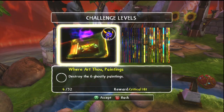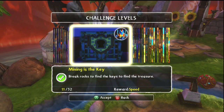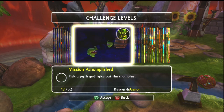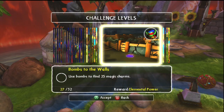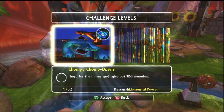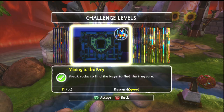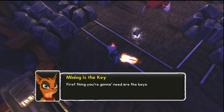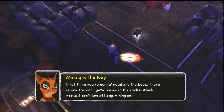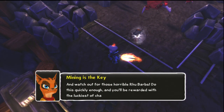Here's the challenge levels. Let's pick the heroic challenge for Igniter. Is that what Igniter looks like? I think it is — it's kind of hard to tell sometimes with these little photos. I wish they would have put their names there. So it looks like I might have already done this challenge before. Break rocks to find the keys to find the treasure — mining is the key. The keys are one for each gate, buried in the rocks. Keep mining until you find one, and watch out for those horrible rhubarbs. Do this quickly enough and you'll be rewarded with the luckiest of charms.